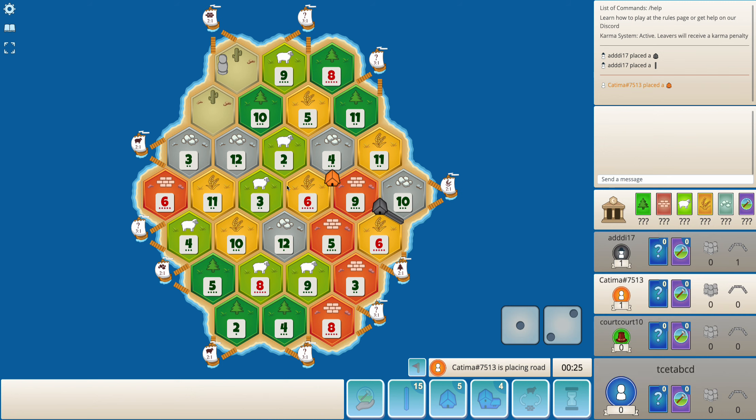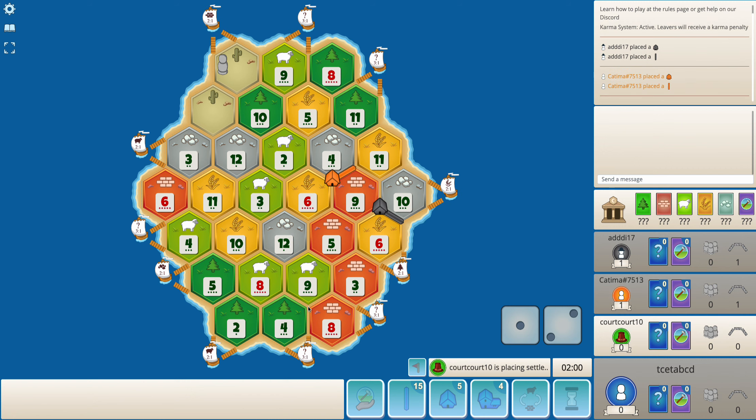I am in sixth position, so I do get some time to analyze the board. I like 8-9-4 here. There is very little ore on this board, so maybe 5-4-11 might be a decent spot. I can also go for something like 8-5-10, 6-5-3, with coordinated brick, decent wheat and sheep. I will be lacking on ore, but I think so will everyone else.